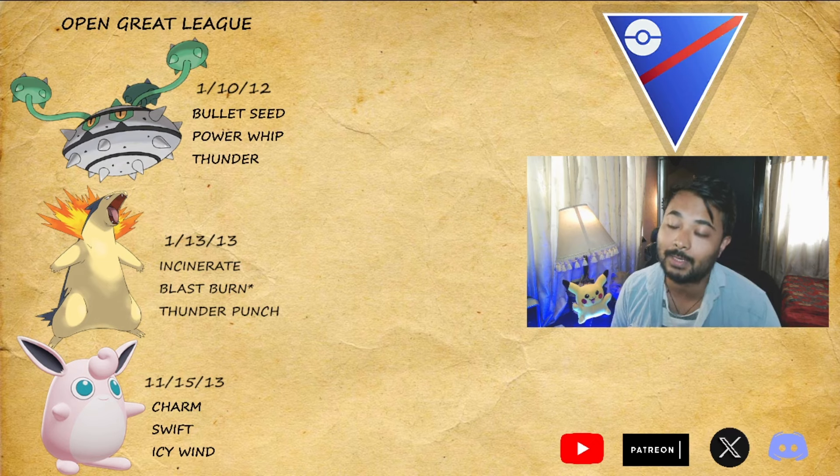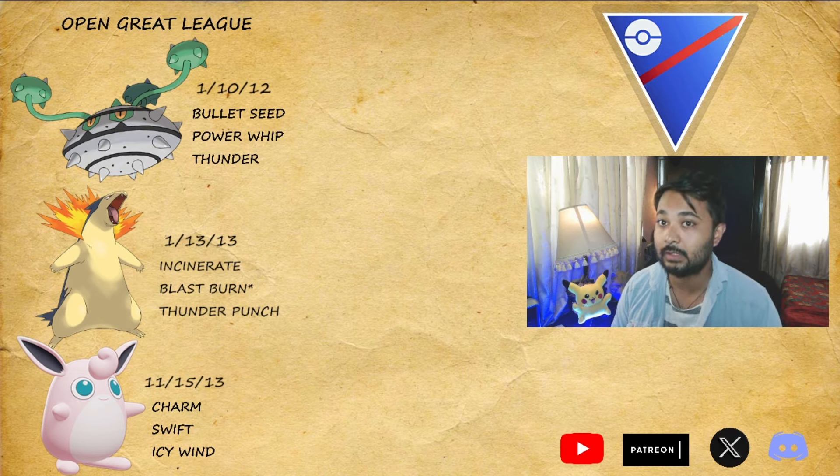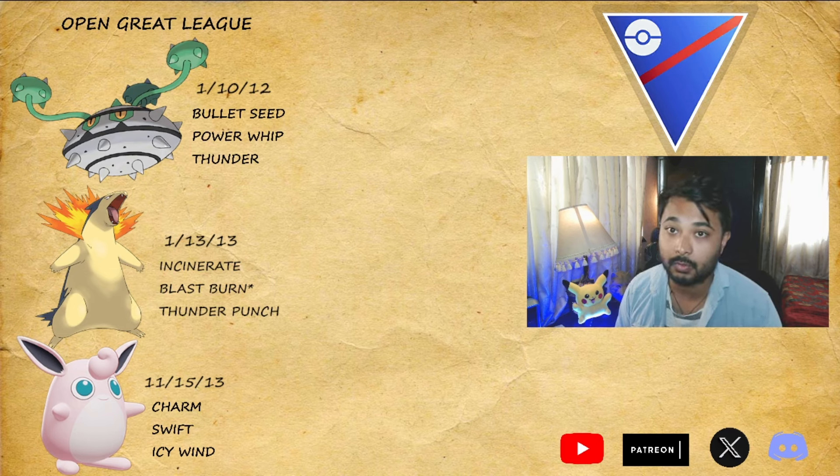Ferrothorn is weak against Fighting types so there's no real coverage there, that is why I put a charmer there. One sad thing about this video is I ran out of TMs — I actually wanted to keep another move but I was stuck with Hyper Beam and I ran out of charge TMs, which is sad. You can also run this combo of Ferrothorn and Typhlosion with Azumarill, which is still in the meta. One difficulty with this team is if you find Talonflame or some Fire types in the lead.